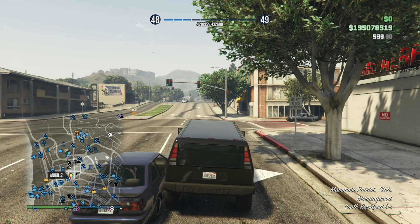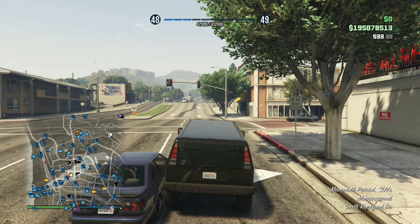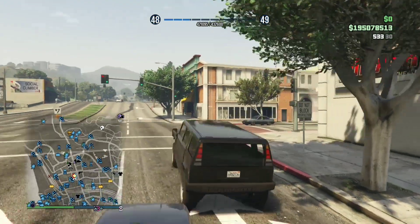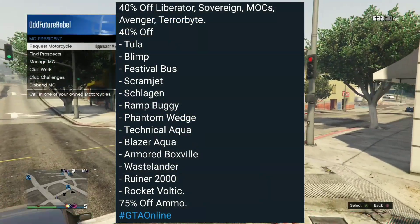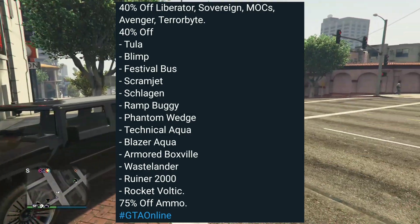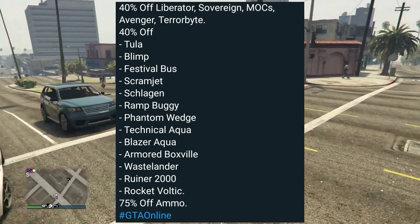Also 40% off the Phantom Wedge, the Technical Aqua, the Baser Aqua, the Armored Boxville, the Wastelander, the Ruiner 2000, and the Rocket Voltic. Also, there's 75% off of all ammo. So that was basically the week's sale.